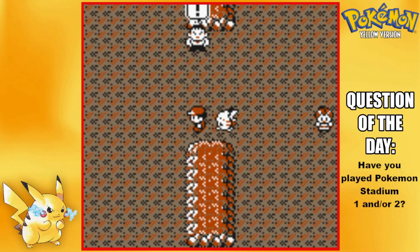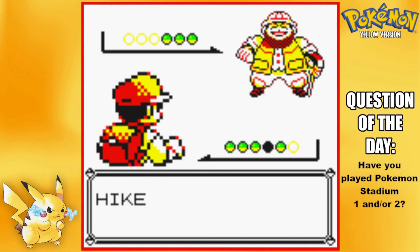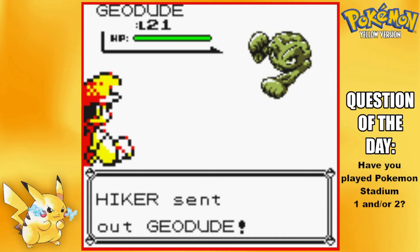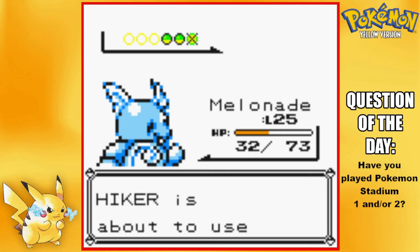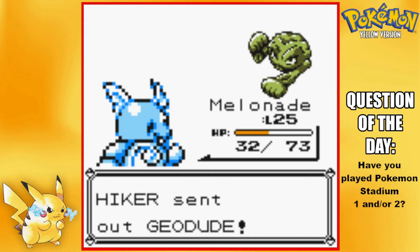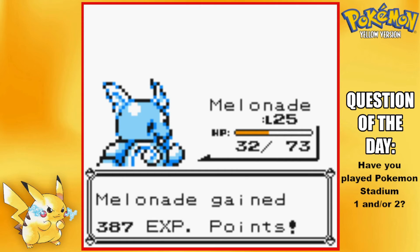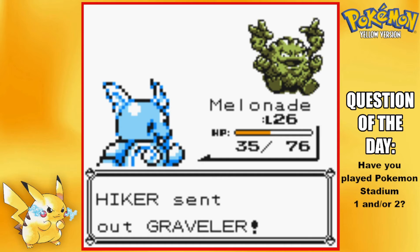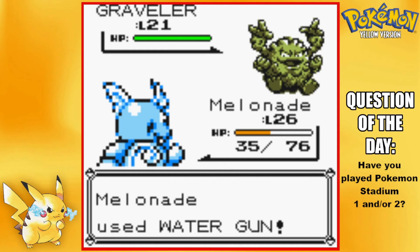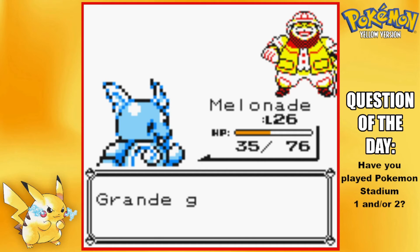This has to be an item over here — I'm so confused. Wait, is there actually no items in here? Okay, this one we have to battle. That's actually really shocking — I thought there were items here. Geodude — perfect target for Melanate, four times super effective. Another Geodude — we'll stay in, Water Gun again. Level 26 for Melanate. We have a Graveler here — I think it's the first time we've seen this.